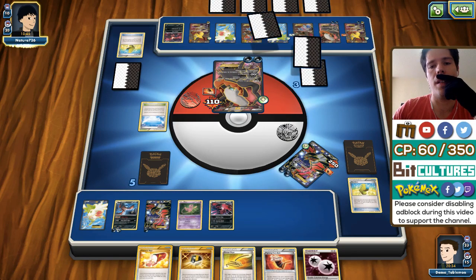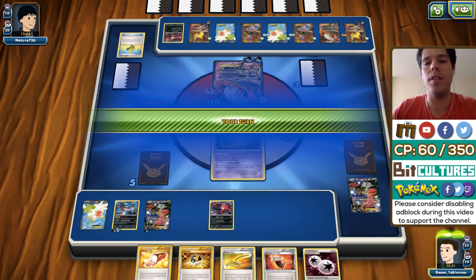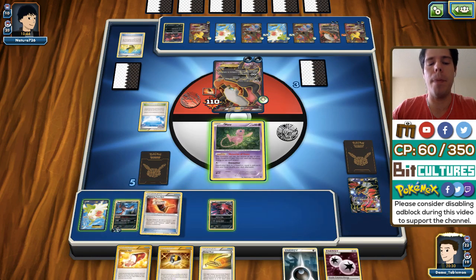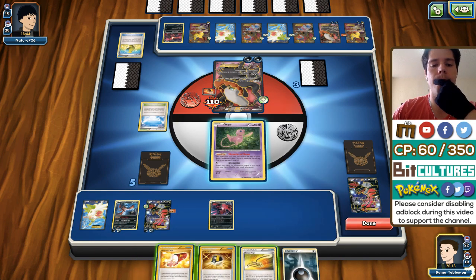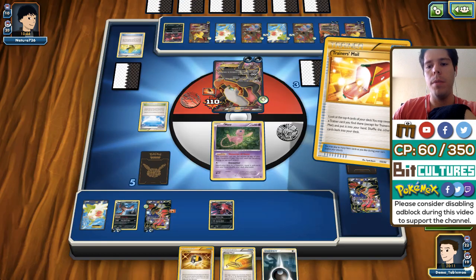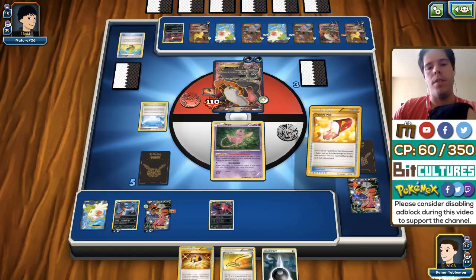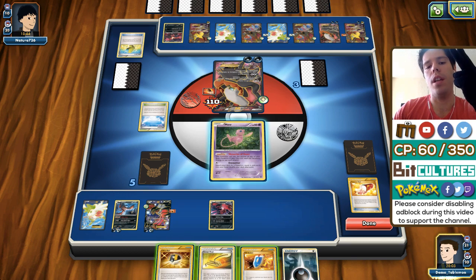Escape Rope — not terrible. I'm going to sacrifice the Mew. He used the Escape Rope simply to draw an extra card. Two Shaymins — that could mean four prizes. There's another Max Elixir and he hits it. So that's the second Darkrai EX, and there's another Giratina EX. If I play down my Parallel City and limit his bench, he would have to discard both Shaymins. He's really spreading out his energy — he's dealing 190 damage now, nothing survives a hit.